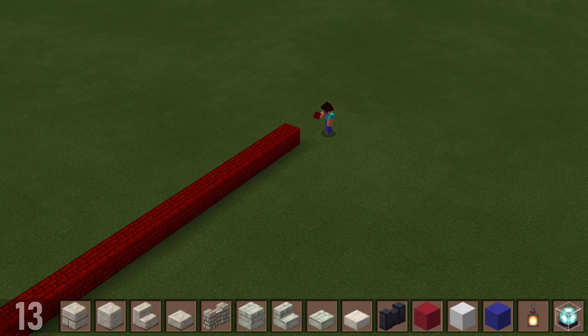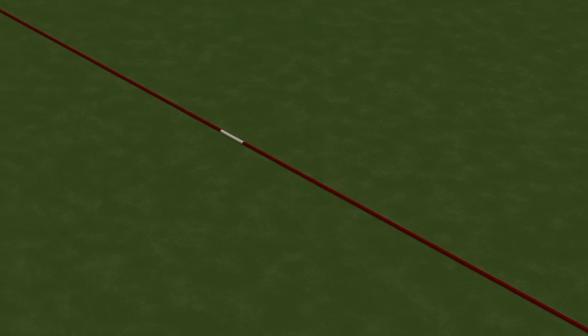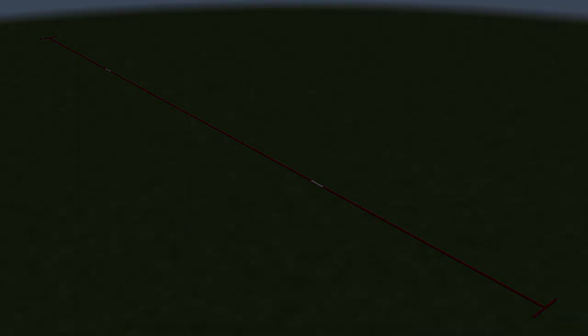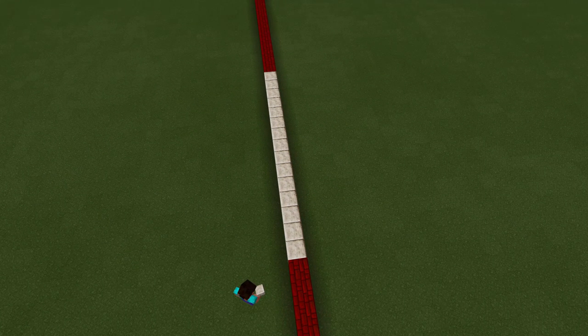Add one more block, and add 13 blocks to the right and to the left, and make a 27 brick long line. This line represents the entire expanse of the bridge, so it should show you exactly how to plan your city or other structures around it. It'll also make a good barometer as we progress so you can make sure your length measurements are accurate. Now head to one of the two cut sandstone portions of the line — we'll build the towers from here.